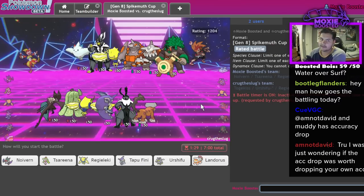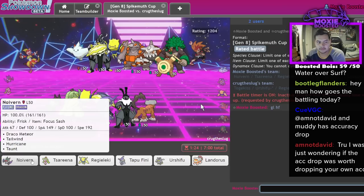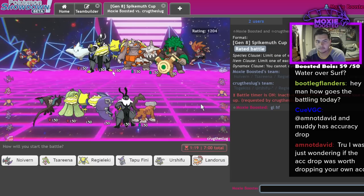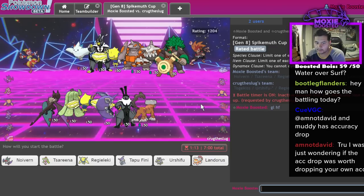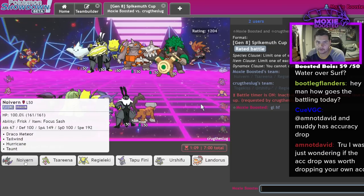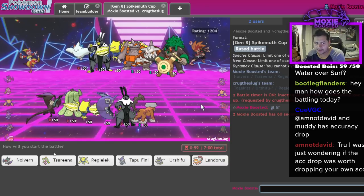I have yet to see Naganadel, which is a little bit annoying - the whole point of Noivern is to be anti-Naganadel. Tapu Fini looks super valuable this game but I'm gonna have to make a lot of use of Lando as well. They don't have a Trick Room setter, I think Noivern lead is also quite good, but it's the Togekiss that can be kind of annoying - that's the real issue. So let's lead off Noivern, Lando.